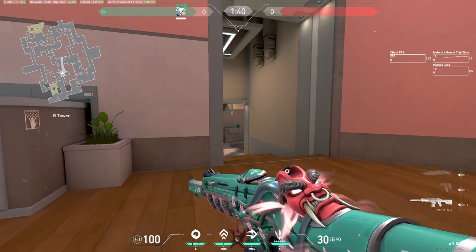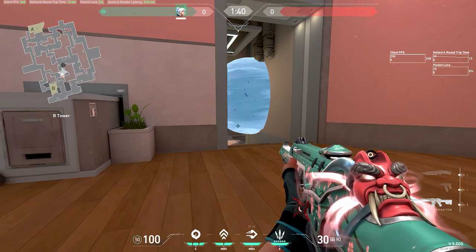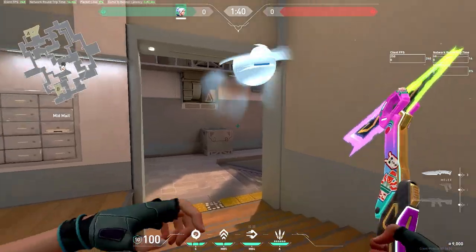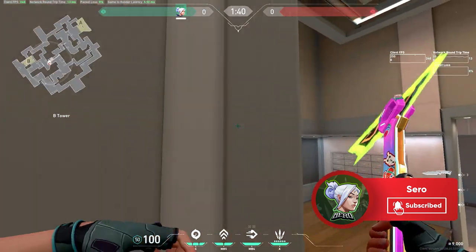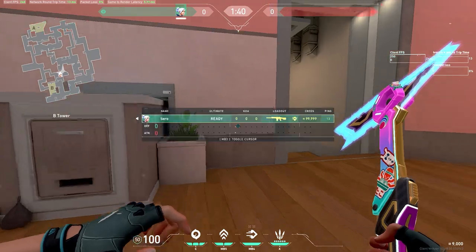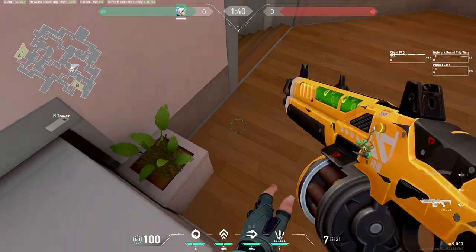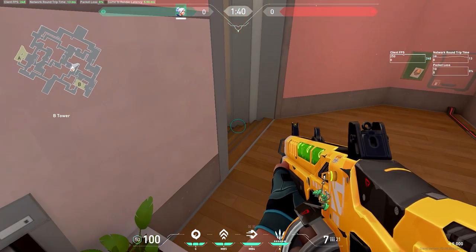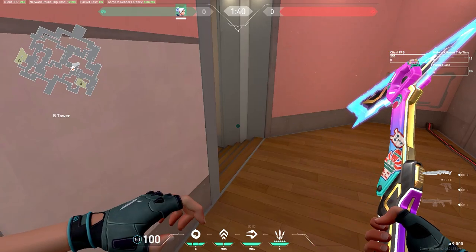For B heaven defense, a really good thing I like doing is aiming at these lights over here and throwing a smoke here. This is a really good one-way for anybody peeking — you could crouch if you want. From their perspective, they can't see you at all, and you can just spray their feet and get a lot of easy kills. Another really good strategy on B heaven is taking out a shotgun and going into this corner of this box and just holding. Then run out through the rain of flashes — it usually goes on top of or behind you, and you could literally get a 2k or 3k and turn the whole game around.